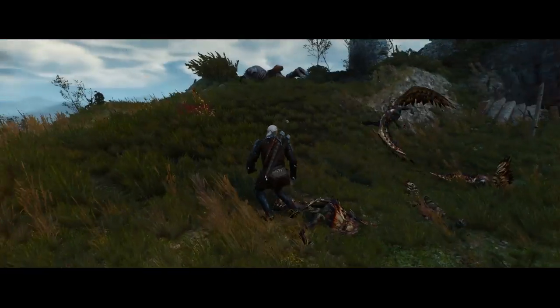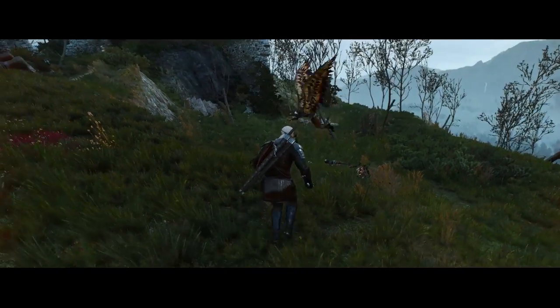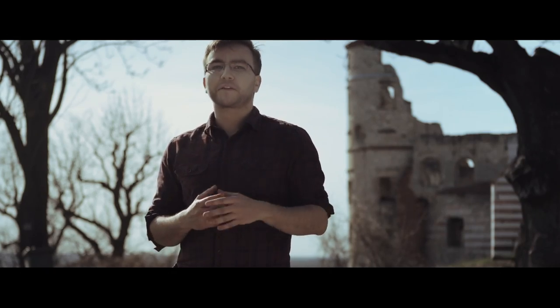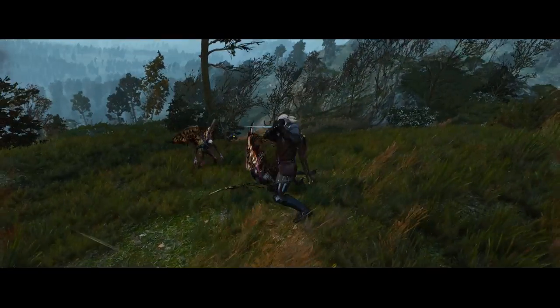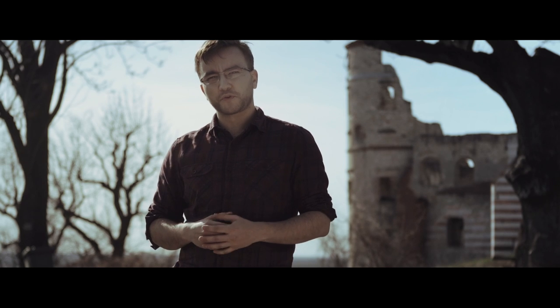Harpies are vile feathered creatures that fly around and circle you. The only way to deal with them is to first bring them down — and that's where your Aard spell comes in handy. It's a sort of compressed air that will bring them down to the ground where you can finish them with your sword.